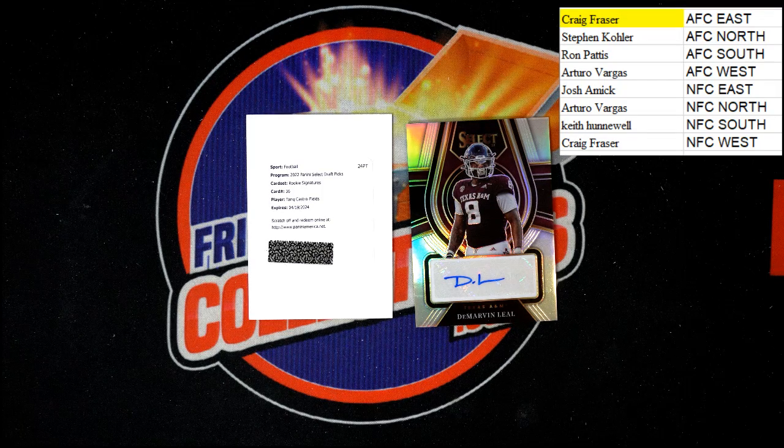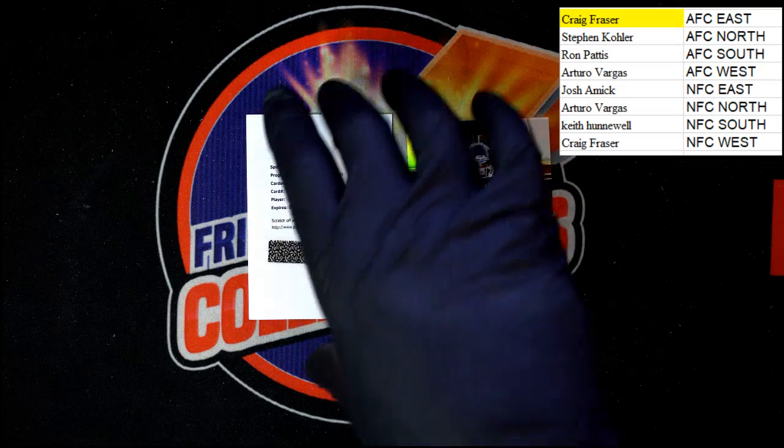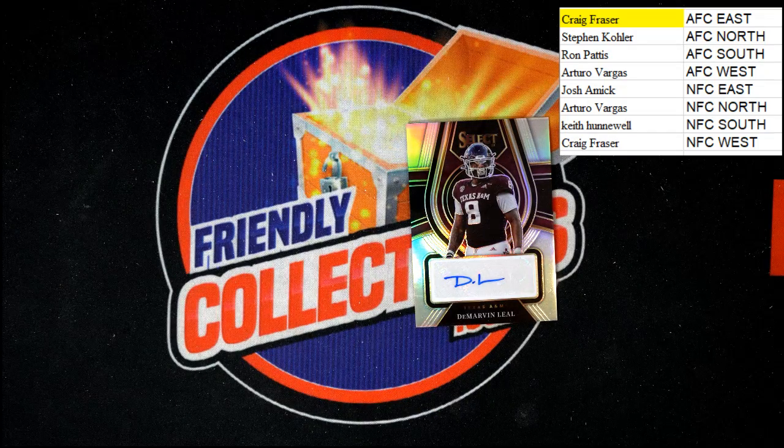Up next: Castro-Fields — and that is for the Washington Commanders. I'm going to label the bottom of that just so I know it: Washington Commanders. That will be going to NFC East, and that is going to Josh A on that one.